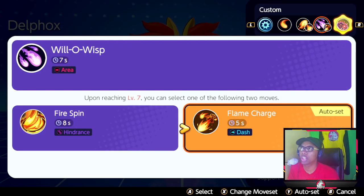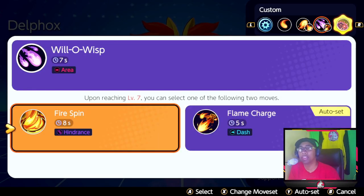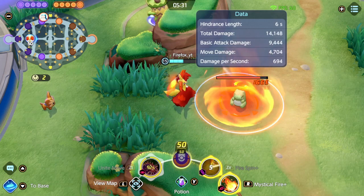The second move slot is Flame Charge versus Fire Spin. Even if you want to play aggressive, Flame Charge is not the way to go in my opinion. It does pair well with Mystical Fire because Mystical Fire reduces your cooldown, but it doesn't do as much damage as you would think it should.